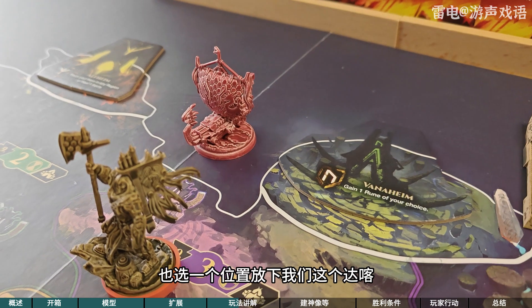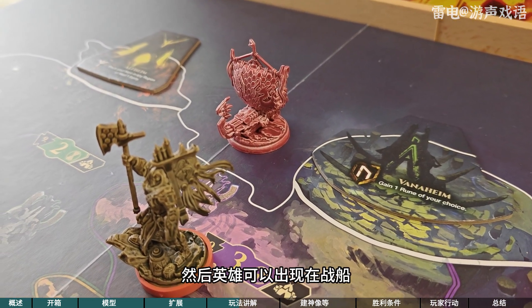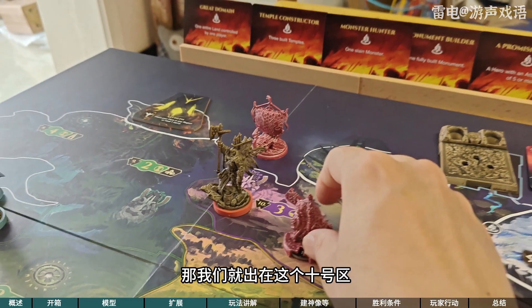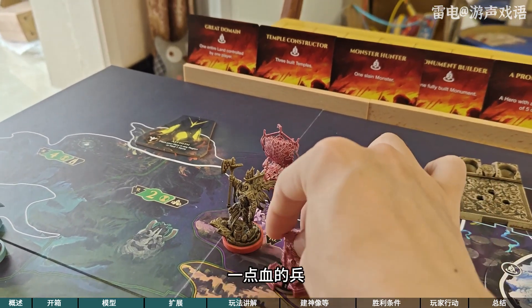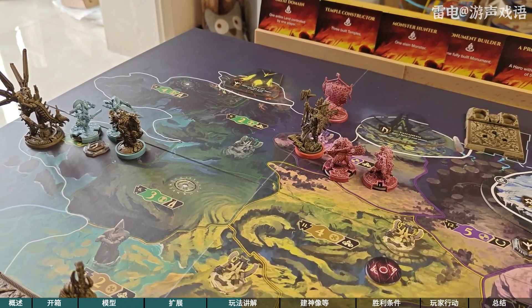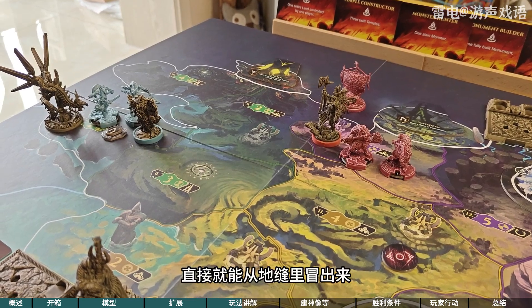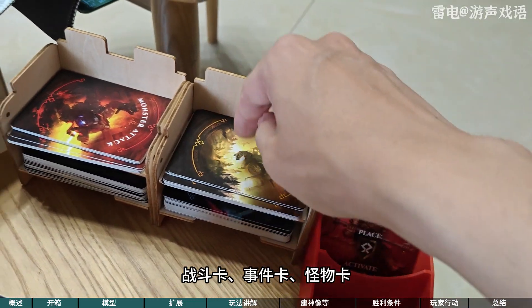我们也选一个位置放下这个战船，看到没有，然后英雄可以出现在战船相邻的一个区域，那我们就出在这个十号区，我们的英雄带两个一点血的兵。红色的是我们，蓝色的是敌人。敌人因为是AI，所以它没有船，它不需要看船，直接就能从地方里冒出来。我把所有的需要的卡放在这儿了：战斗卡、事件卡、怪物卡、blessing卡，一人一张。